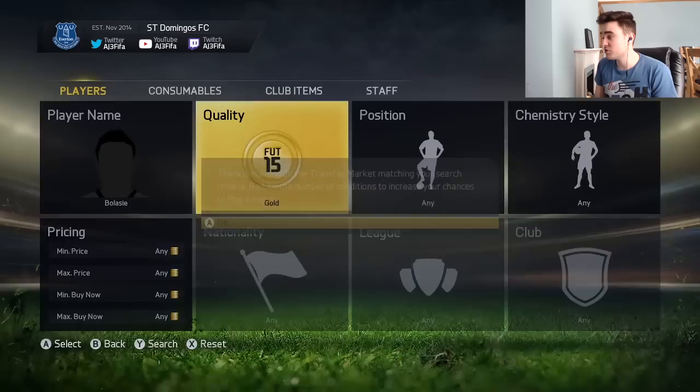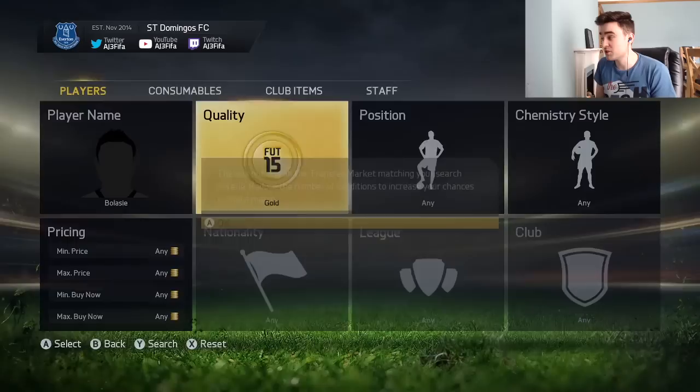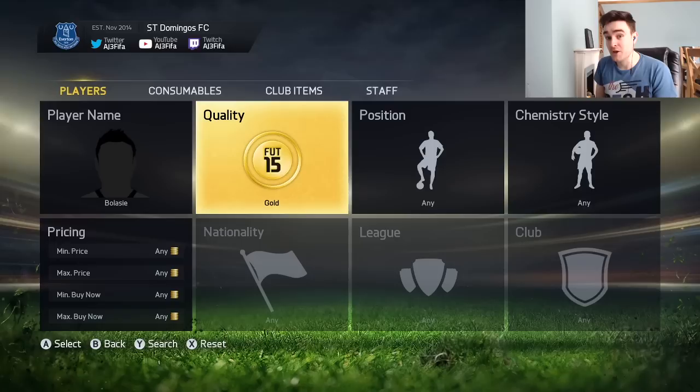Basically, if you just search and nothing comes up on the market, and you just keep searching over and over again — this doesn't actually refresh the search. It thinks: oh, you've already searched in the last 30 seconds, nothing came up, so we're just going to tell you nothing has come up again. The search will only refresh every 30 seconds if you just keep spam searching, so your chance of picking one up is one in 30 smaller.